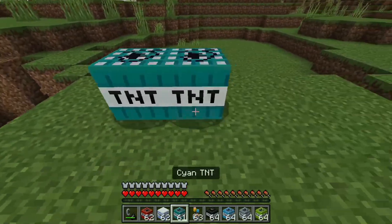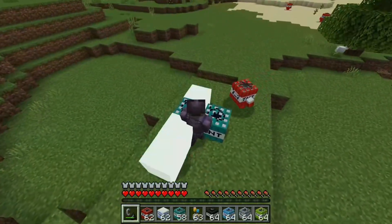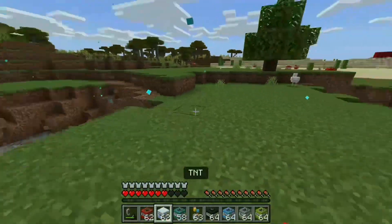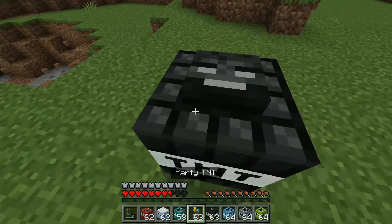I just want to try something — what happens if I do this and stand in the middle? Oh god, okay. For cyan TNT that's pretty good. Now we have wither TNT, it looks a bit scary I'll tell you that much.